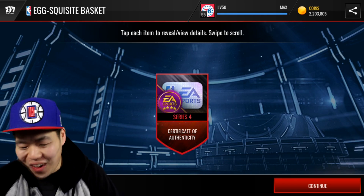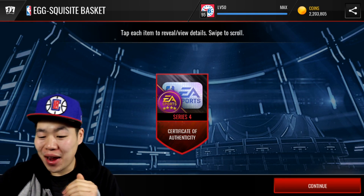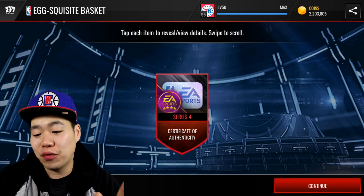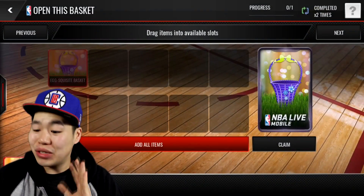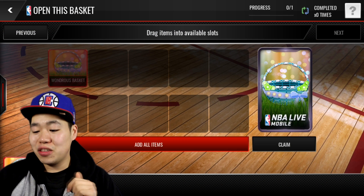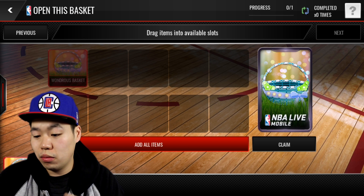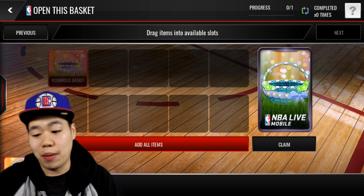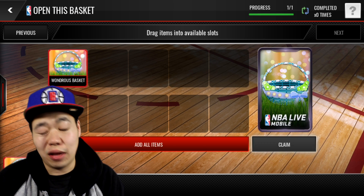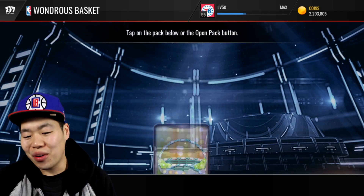Oh my God, let's go! I paid — we can check this out afterwards. We're going to check the price of these, but I paid 150K max for these and it's a series four certificate. I can't wait to see what's in this. This basket, I'm not expecting it to be too good — maybe a series four player, because series four signature players came out today. I had two of them. I sold them on the auction block for 900K yesterday night. Did I make a mistake? Who knows? Let's go ahead and open it.